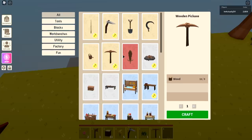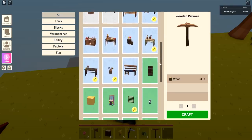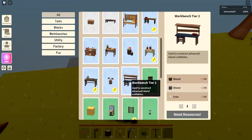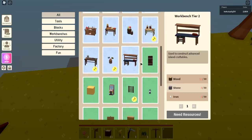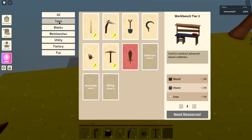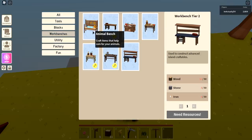Let's go ahead and hit F to open up the basic workbench. Look at all the different items we can now make. Right here you can actually make a tier two workbench - this is to make advanced items. The tier three is where you really get the advanced stuff, which you can only make from a tier two. On the left here is a filter of the different types of items you can sort through - you got all, tools, blocks, and workbenches. So these are all the different workbenches you can make.